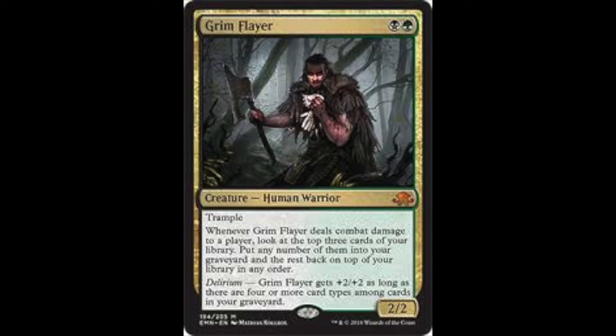When you cast it, you gain control of target opponent during that player's next turn. After that turn, they take an extra turn. It has flying, trample, and protection from instants. So it's an interesting card — maybe used in Eldrazi decks.